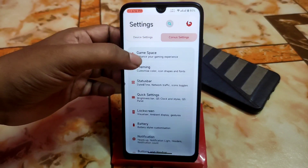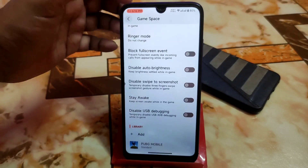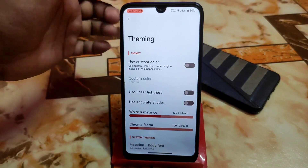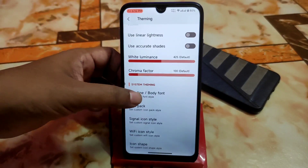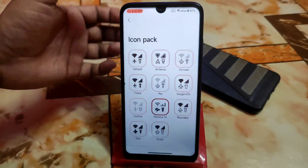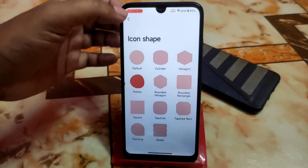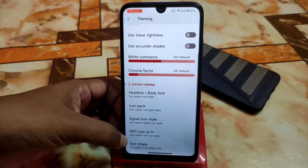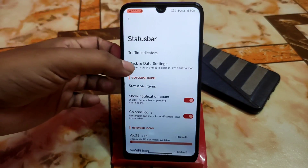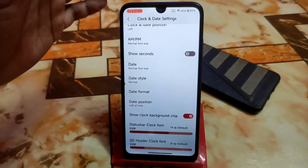Finally we have the game space, which I already showed in the gaming section. Then we have custom color theming — you can change it. The custom font I'm using is MiSense from MIUI. Then we have icon packs — every single icon pack is there and I'm using Pebble. We also have signal icons, WiFi icons. The traffic indicator is perfectly working with no issues, and everything is just awesome.